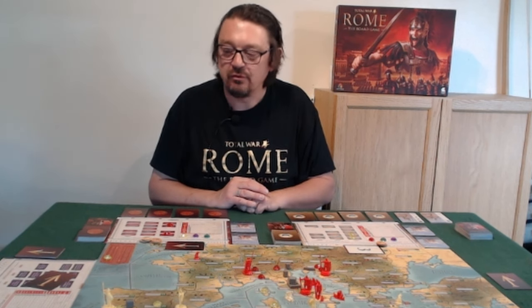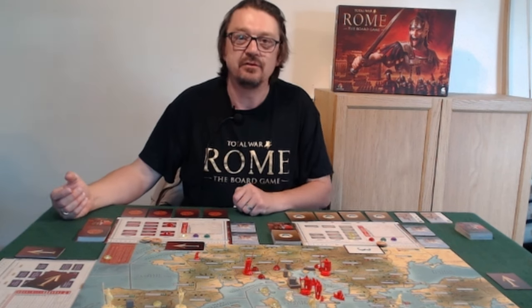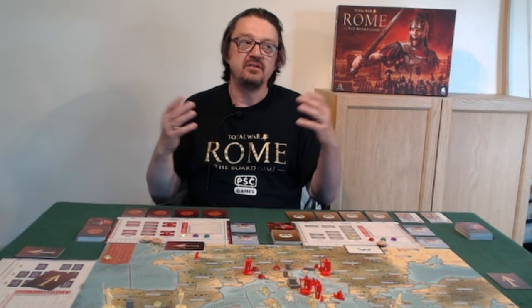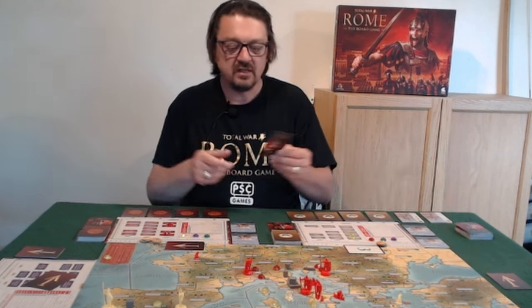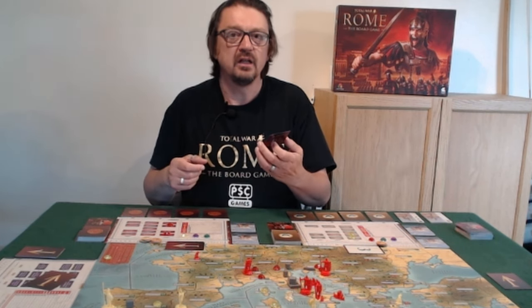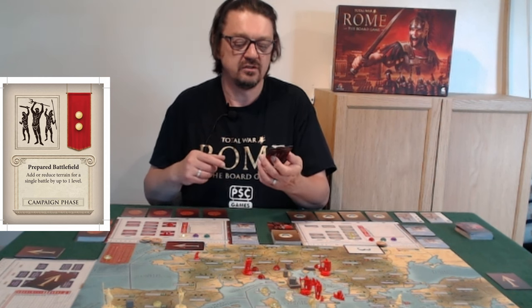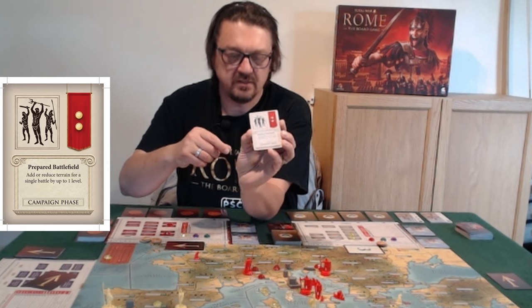Welcome to tutorial three — we now get into the real action: the agent phase. The agent phase is really important. In the main computer game you had diplomats, assassins, and spies. For the board game these are crafted into a set of cards called action cards. I'll hold one forward so you can get a guide of what I'm going to take you through.